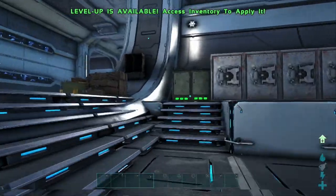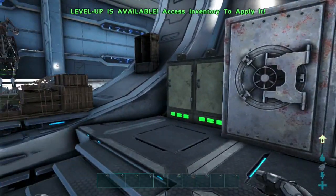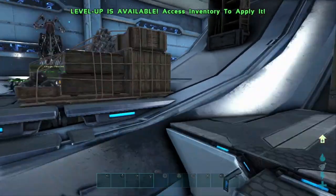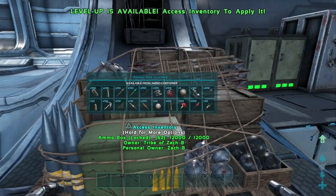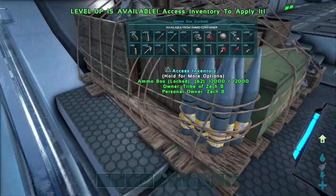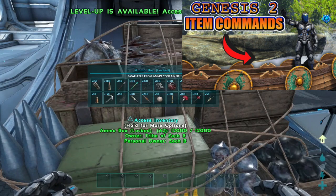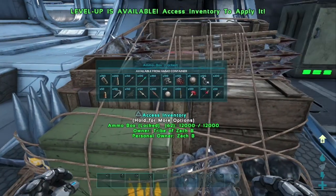Alright guys, so I just got done getting everything organized, and as you can see, we have a little bit more here than we did before. First and foremost, all of the ammo — we actually got one ammo crate, and we could fit all of it in here. As you can see, it fills it out really nicely. I actually showed that in another video. If you haven't already seen that, make sure to check that out so you know how to spawn that in.